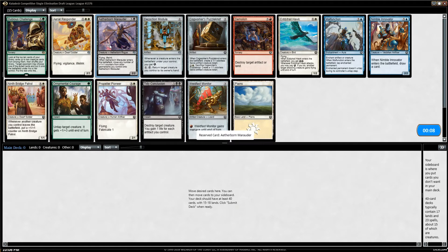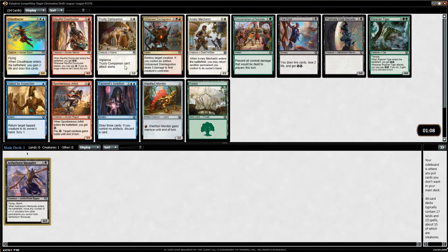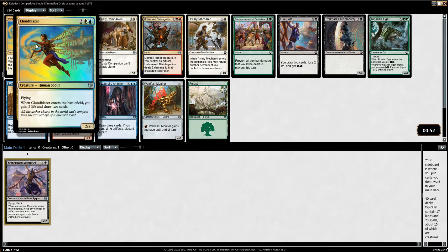We're looking to get green, because not only are we looking for Fabrication and Animation Modules, but we're looking for a lot of uncommons — one of them being Aetherborn Marauder. Green has Fairgrounds Trumpeter and Armorcraft Judge, and those are both really good cards for this style of deck. This is full force — we are going to have to ignore the Cloud Blazer here, as sad as that might make me, because it just does not fit our theme at all.